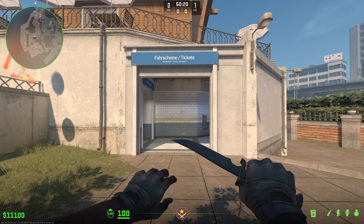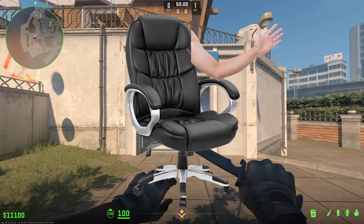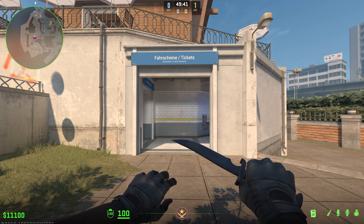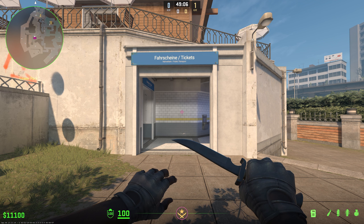Having my mouse sensitivity this low gives me a lot of control. It allows me to be more accurate — I can still be quick, I just have to make large movements with my arm. This is a nice segue into arm positioning and posture. You absolutely must have your elbow planted firmly, either on the arm of your chair or your desk. This gives you better control of your mouse as you use your elbow as a pivot point, and is how you'll be able to perform fast, accurate movements like a flick shot.